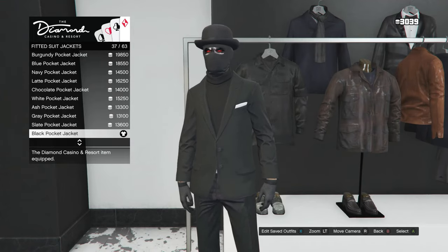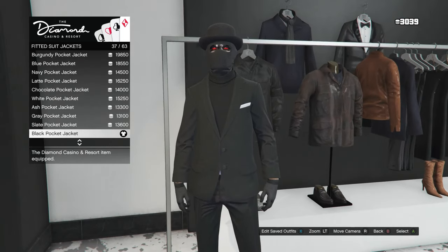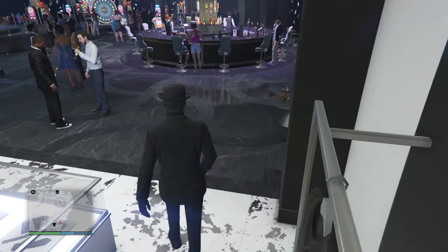If you don't have that many chips, go up to the front counter in the casino, buy chips, and then you should be able to buy and equip it on your character. After you equip the fitted suit jacket, you can now back out.